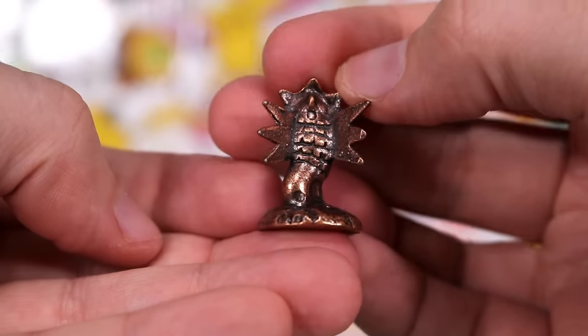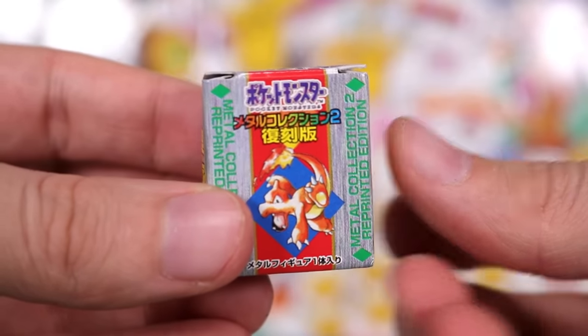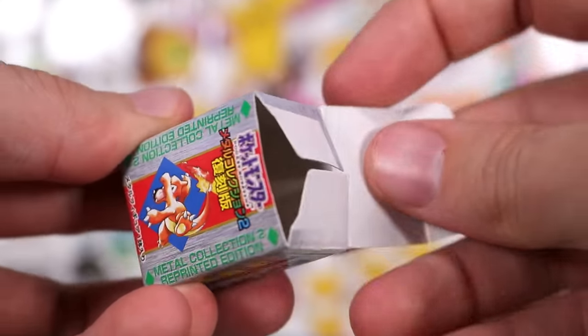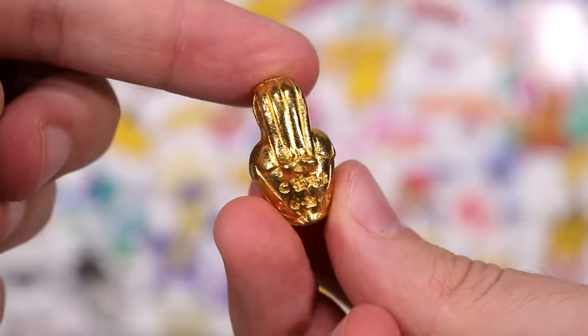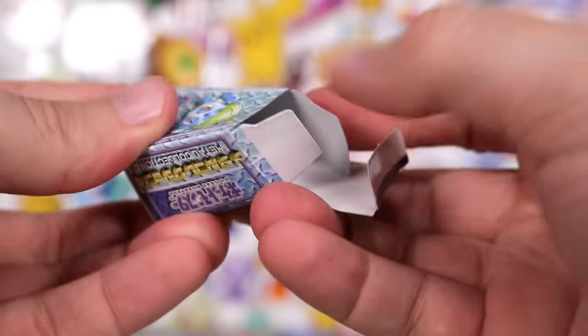Charmeleon box — that's a really old one. I think that's Metal Collection 2. Let's see what this one has in it — one of the originals, no doubt. There we go — Pidgeot. Look at that slicked back hair. What a player. It's either Pidgeot or Pidgeotto.